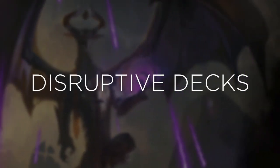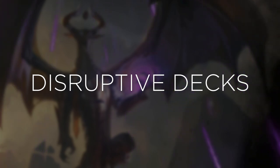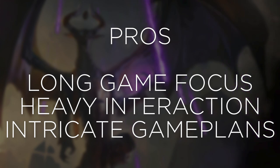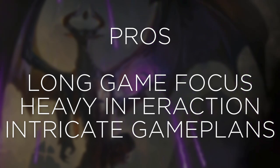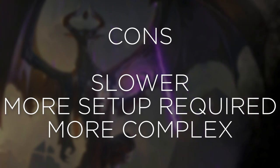The next deck type to discuss is disruptive. These are the ones usually looking to slow down other game plans through either stax, tacks, or disruption. They want to make it into the late game in order to execute a combo. A lot of times if you have a combo that requires multiple pieces, you'll want to ensure the game goes long enough to get those pieces together. These decks seek to stop other combos from happening first or second, and look to execute their win through combo or other means either third or fourth.